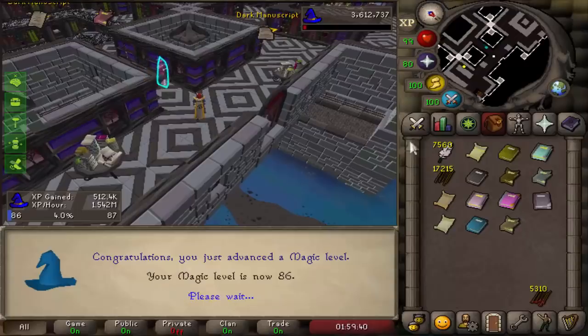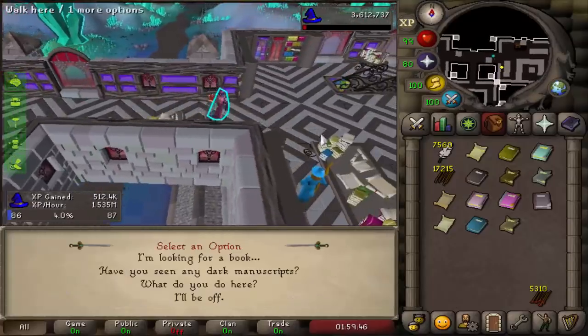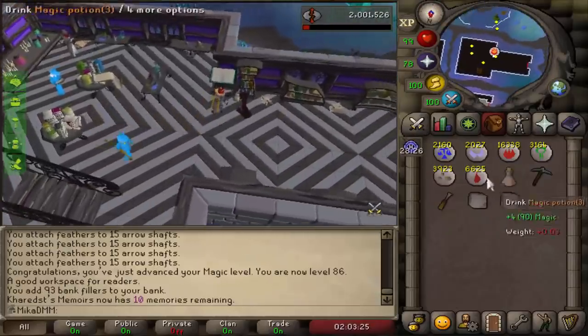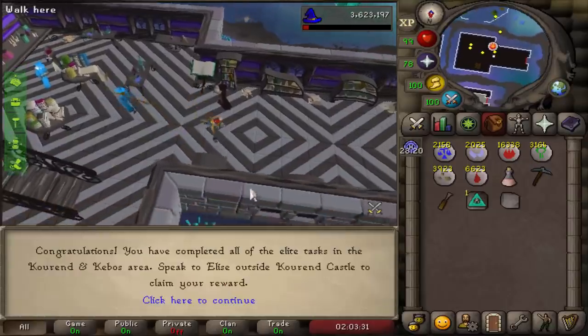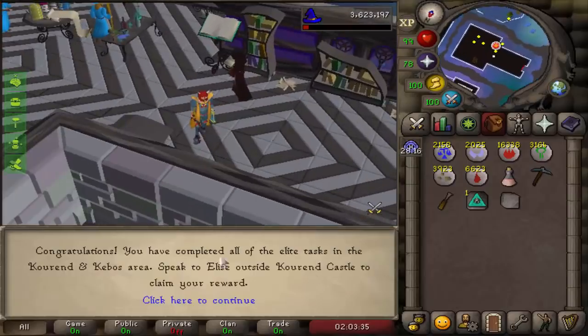86 magic. We can now boost and make ourselves an ape atoll teleport tablet — which is the last thing that we need. Pretty excited, honestly. All this grind for this. Ape atoll teleport tablet, create — and there it is. Ladies and gentlemen, we have completed the Elite Kebos Kourand Castle diaries!